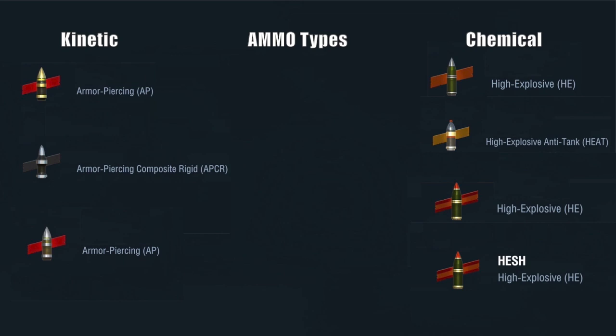Moving over to the right hand side we have your chemical rounds. These are high explosive - everybody should know HE. It's the one that causes the most heartache in the game and probably the most misunderstood on how and when to use it. You then have HEAT, which is high explosive anti-tank - it's sort of a mixture between HE and AP.